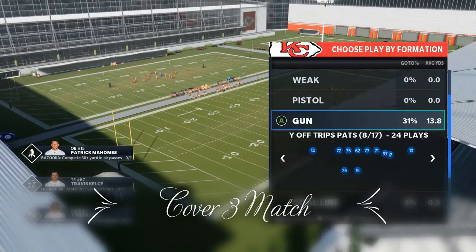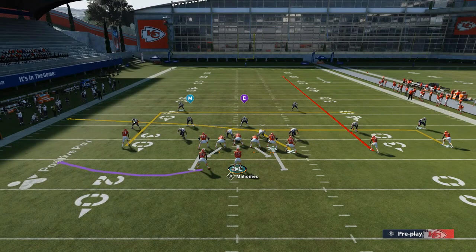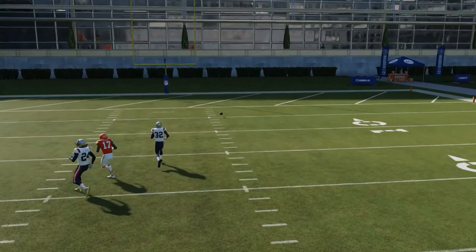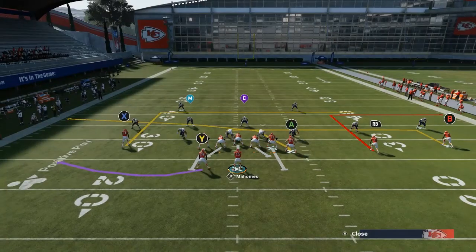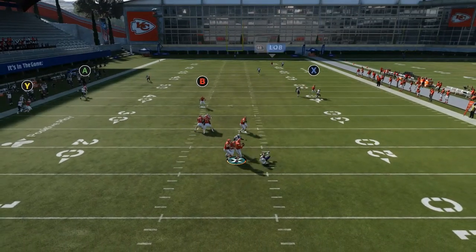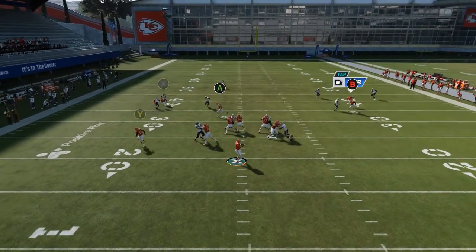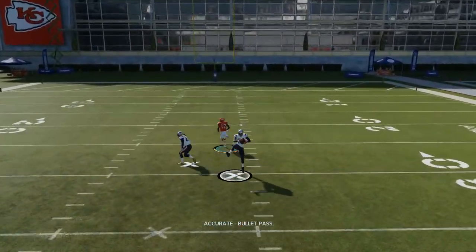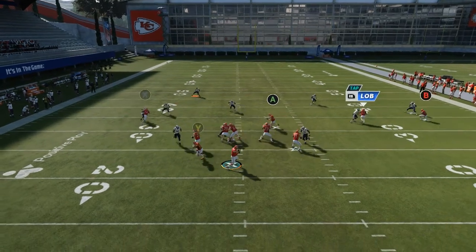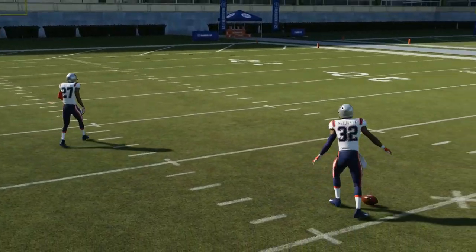Cover three match — we're going to get into the matching zones, going from cover three match to the cover fours. Against cover three match, that bomb streak is going to get open similar to cover three — it's going to take a minute and you're going to pass lead inside. I'm going to be looking to the underneath routes, but I'll try to get an example of hitting it. It's long developing against some of these match coverages, and I really do prefer to just pick the defense apart. I have no problem with that because eventually they'll call a different coverage and then you can bomb it. This time, I did my pass protection — I slid my line to the left and that was really all I needed. That gave me that extra split second and he gets wide open. The truth is, if you're doing this in game, you've got to figure out your protection.